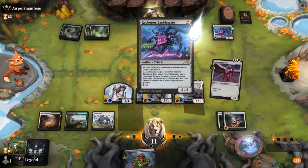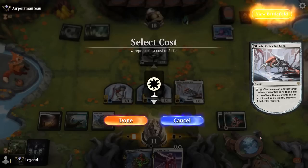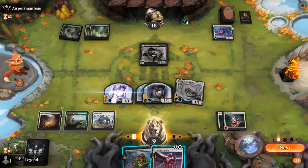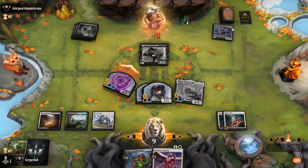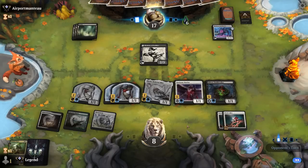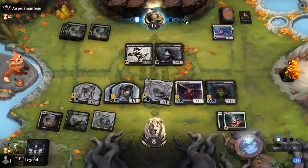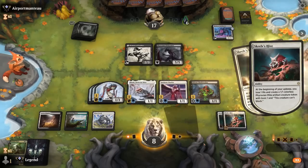The Memory of Toshiro doesn't have enough power to crew Bankbuster. Skrelv giving protection from black means we can attack past it. We pay 2 life — losing quite a lot in the process. We empty our hand and hopefully take over. Opponent just draws with Bankbuster. We're essentially at 6 life once we account for the Hive. Our opponent at 6 poison is very likely to take lethal next turn. Obliterator doesn't matter — they can crew Bankbuster with it, so Skrelv's protection from black is less impactful. We turn the entire team sideways; opponent has 2 blockers and will take at least 4 poison — that should do it.